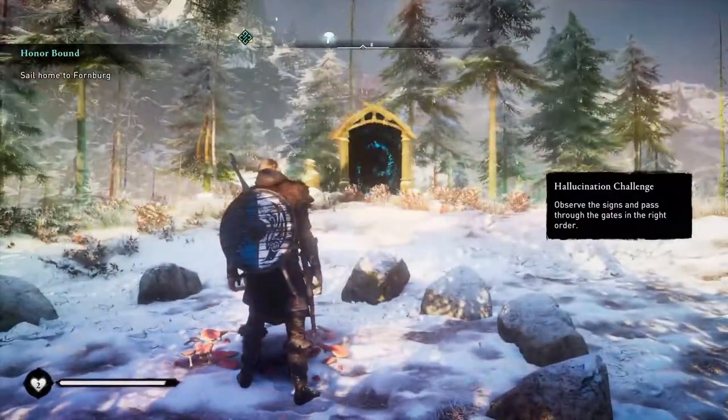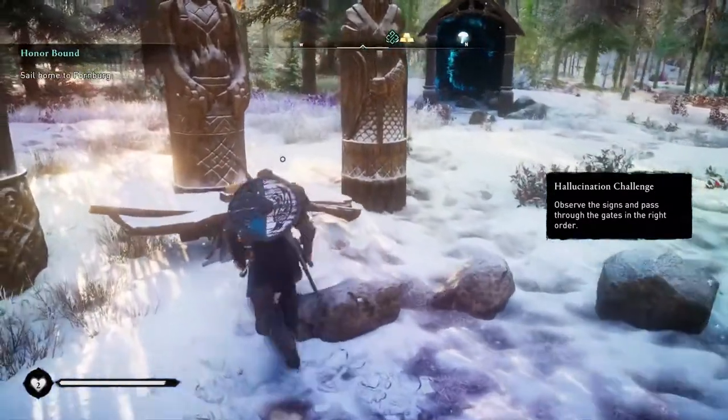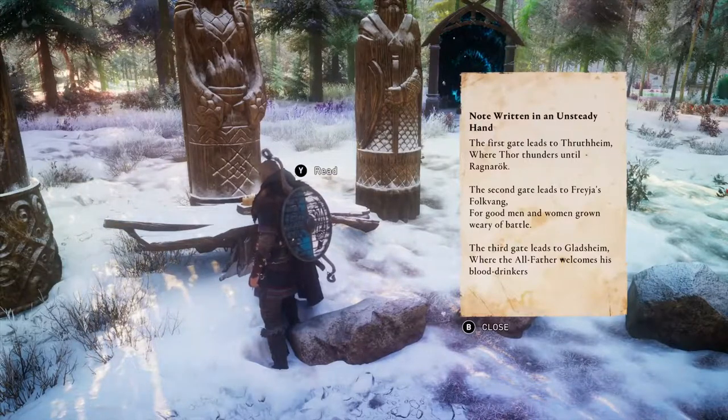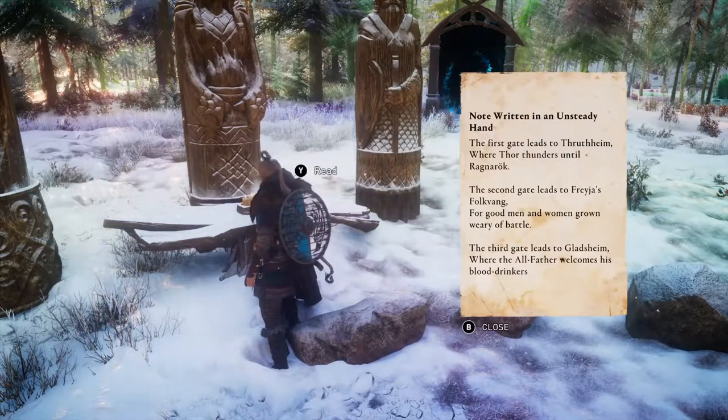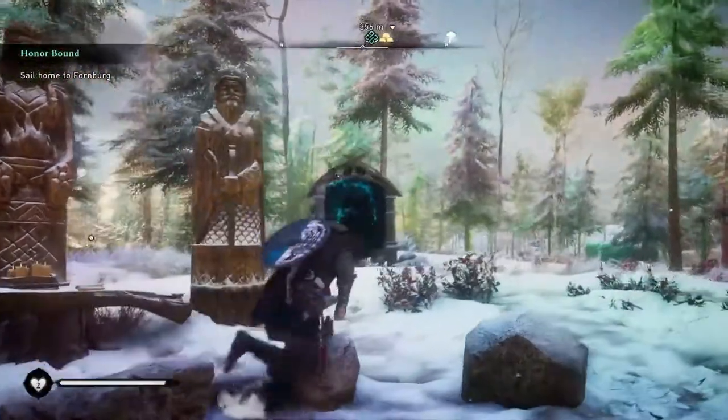To solve this puzzle you have to go through the doors in order. You can tell which is the right order by the statues that are next to the note that provides the clue. First door is the one with the Thor statue, second door is the one with the Freya statue, and the final door is the one with the Odin statue.